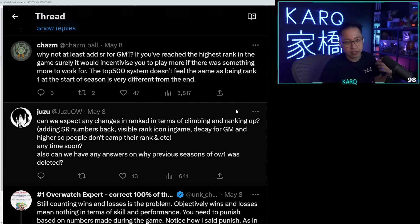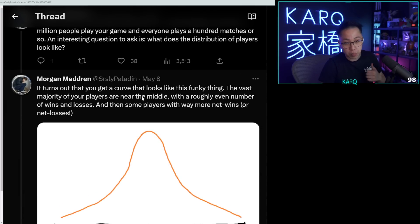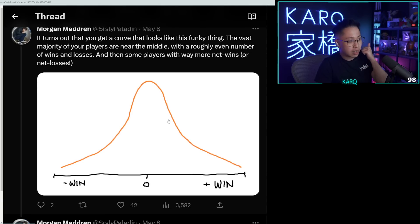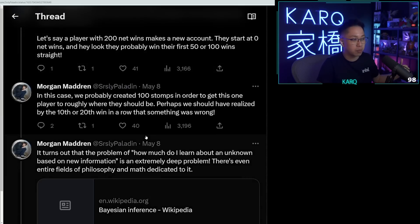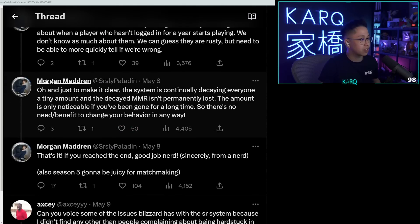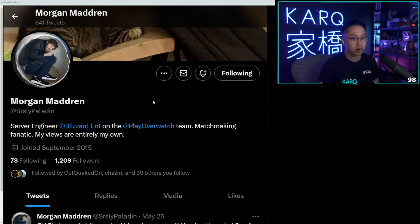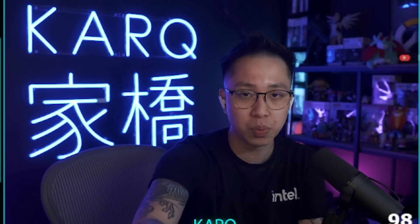That is basically an explanation of the MMR system, why they got rid of SR, what a normal MMR distribution looks like, what it's like when you have multiple systems in place using Bayesian inference — a little lesson in math, that's why they're engineers. Thank you Morgan, and thank you all for listening. Hopefully you guys have a better understanding — go play ranked, don't look at other people's profiles, play your best, and do damage if you're a support.